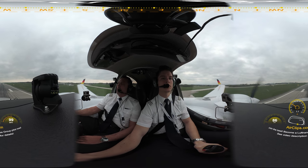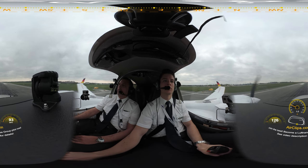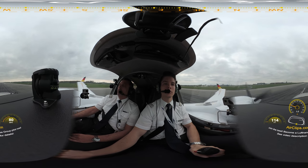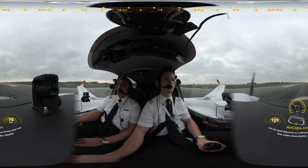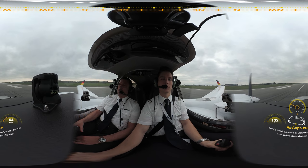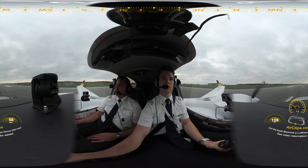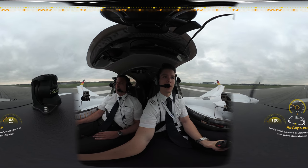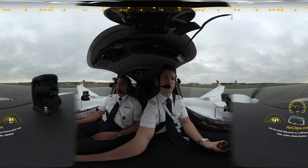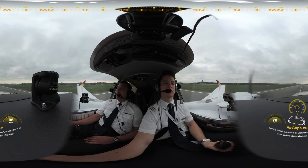We probably need for the touchdown a touch of right rudder maybe, and a little idle. Right rudder. There you go. Flaps up — put the wing straight. Set, and takeoff power set. Rotate. Very nice.